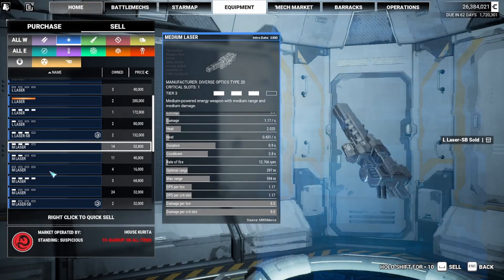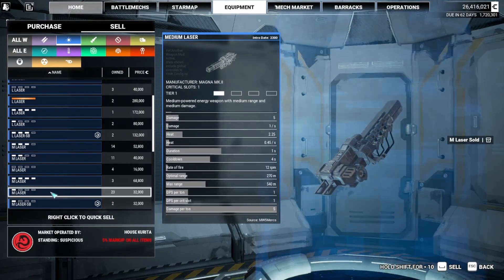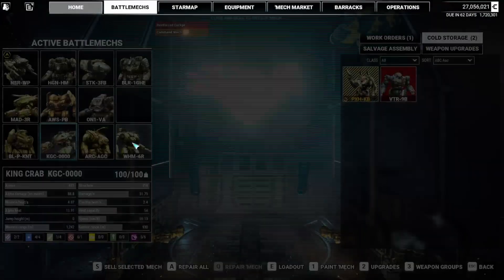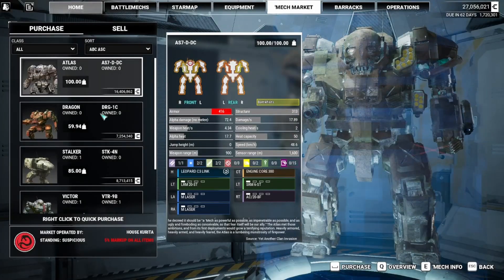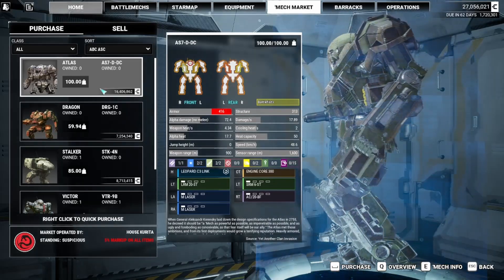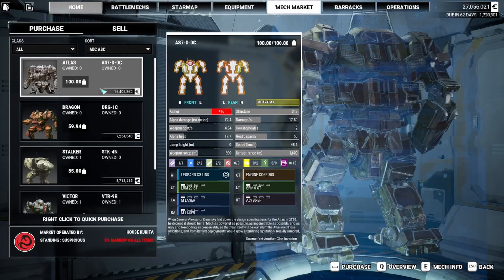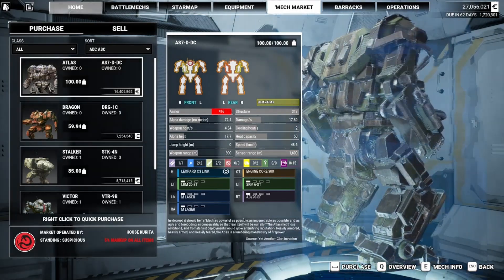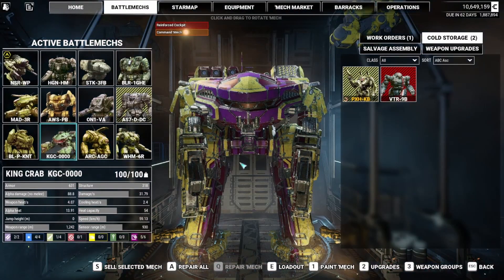I've got 24 tier ones — that's $10 million. $27 million. Now, bring on that pretty little Atlas DC. The DC is a Command Mech with a Wasted Battle Fist and a Leopard C3 Link that I don't need, so I'll be taking that out. I do still have one XL engine, so it's going to go into it. Put that in my Mech Bay — and I've got a full Mech Bay, so something's got to go.